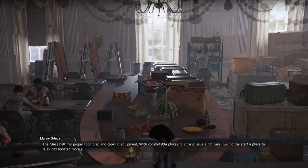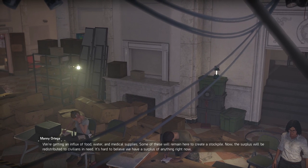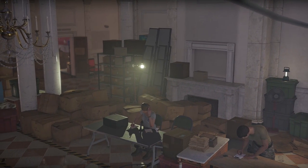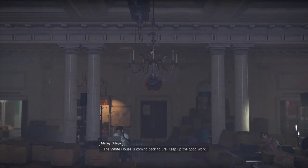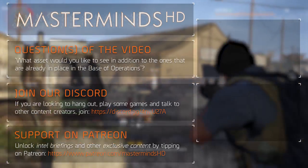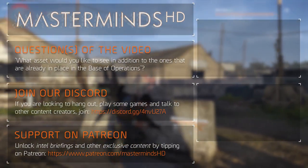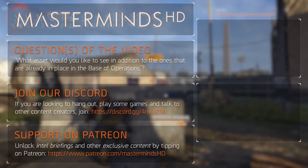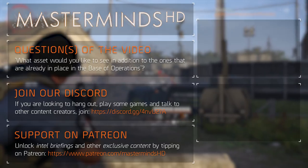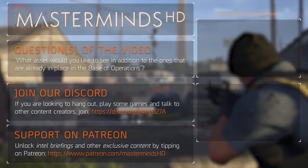So I want to thank you for watching. If you enjoyed the tour, I'd like to ask you to like or dislike — whatever you think is suited. Share, subscribe and click the notification bell to become part of the Masterminds HD community and notification squad. You can follow me on Twitter for daily updates and join my Discord if you're looking for an engaged community that revolves around Tom Clancy's The Division 1 and 2. Both links are in the description. Visit my Patreon page through the link in the description if you're interested in intel briefings with summarized information from my videos. To end the video — what assets would you like to see in addition to the ones already in place in the base of operations? I'm really interested in seeing the shooting range and clan server room. Leave your answer in the comments below and I'll make sure to get back to you. Talk to you in the next video on Discord or on Twitter. Peace out.